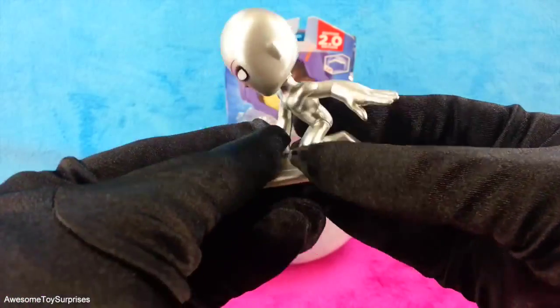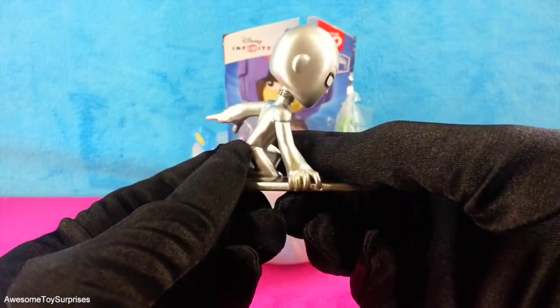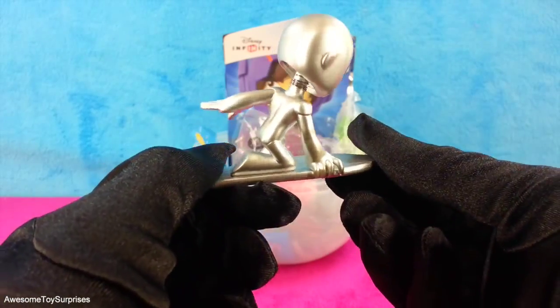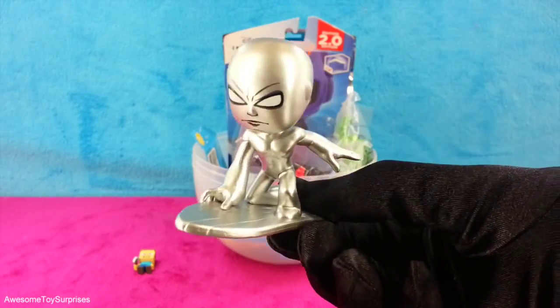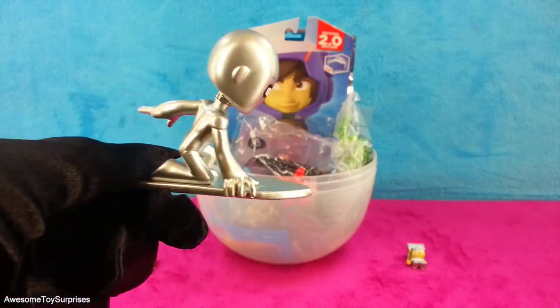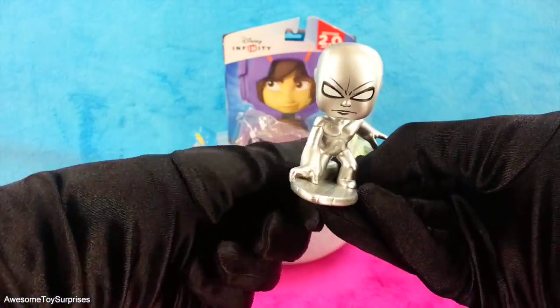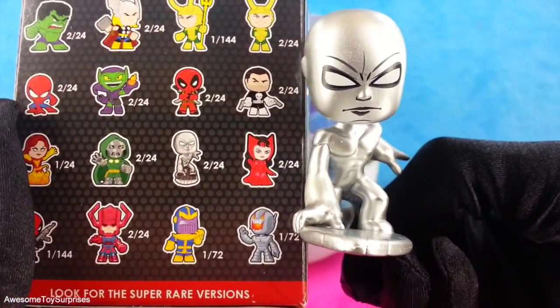That's a Silver Surfer Bobblehead. The Silver Surfer is a humanoid with metallic skin, and he can travel through space on his surfboard-like craft. That's a pretty awesome surfboard. That's the Silver Surfer we collected.